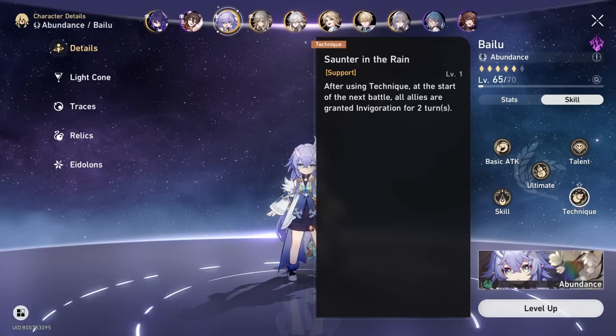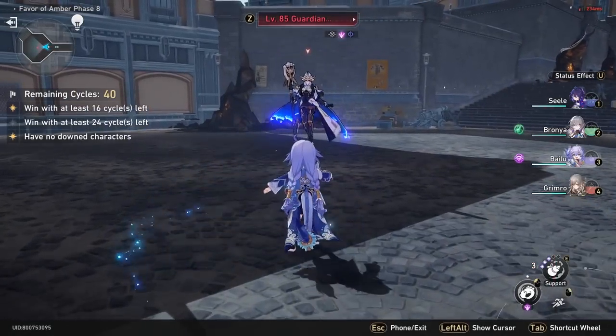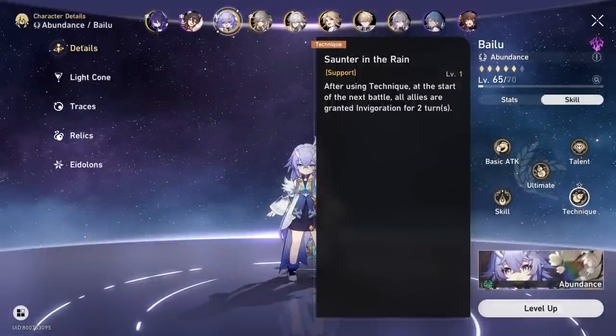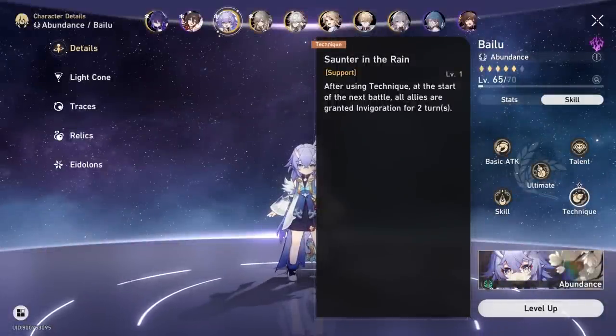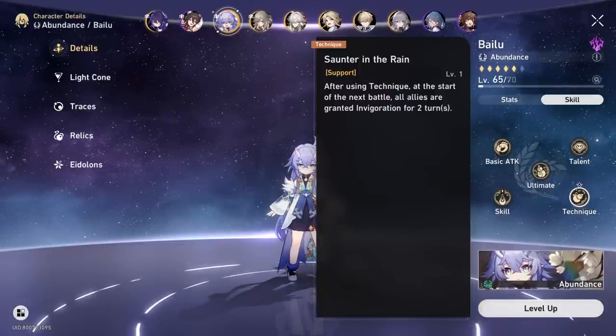Bailu's technique, Saunter in the Rain, is a special stackable technique which applies Invigoration to your entire team at the start of the battle, which is incredibly powerful, and is one of the best defensive techniques by far in the game.